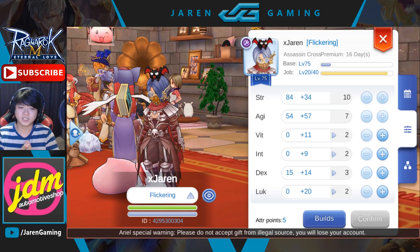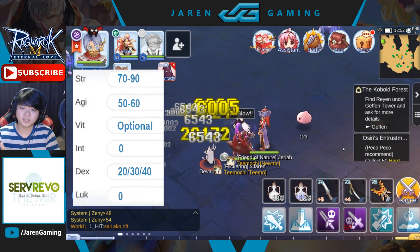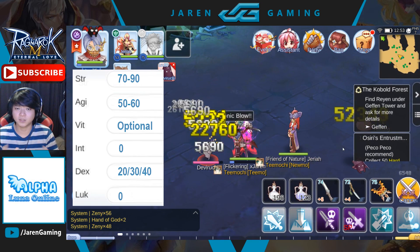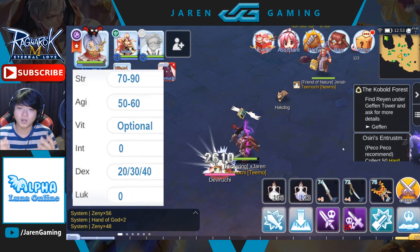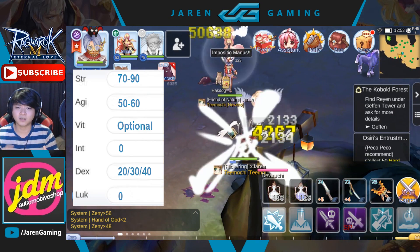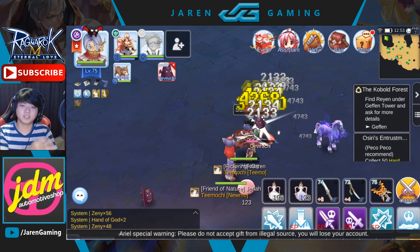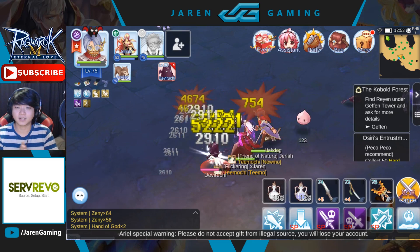Moving on to the dagger type sonic blow build, the only difference is that strength becomes the priority instead of agility. For the dagger double attack build, agility is the main priority and strength is secondary. However for sonic blow, you want more strength since you'll be using sonic blow much more often than auto attacking. For dexterity, you'll still need around 20 to 30 depending on whether you miss — if you don't miss much, 10 to 15 will do. The skill build is the same as the dagger double attack build.